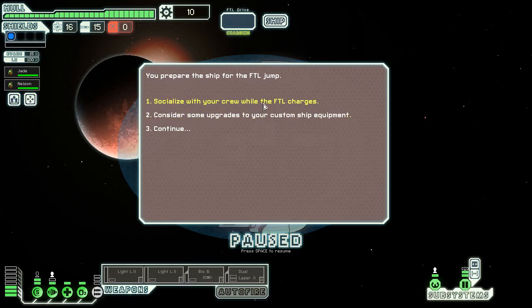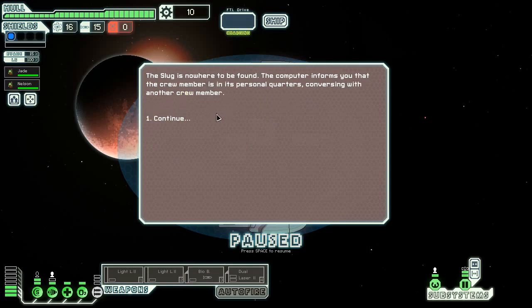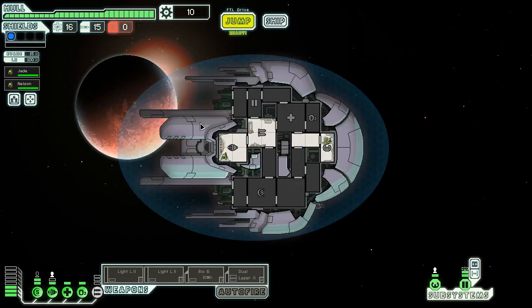Because it's Captain's Edition, we get to do some upgrades. We're going to socialize with the crew — you walk around the ship to see what you can find. We found a Slug crew member, and he is in his personal corner conversing with another crew member. Well, I guess I'm just being avoided. How awesome.